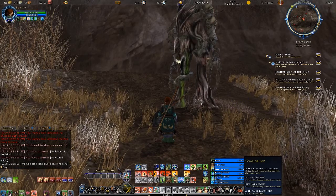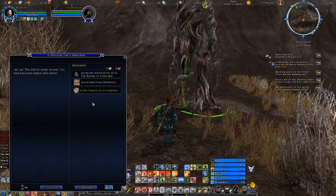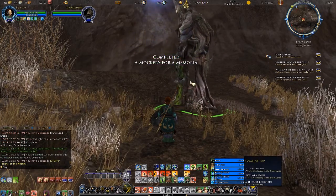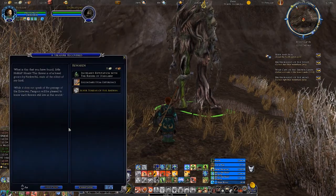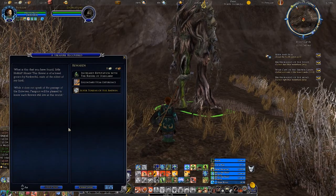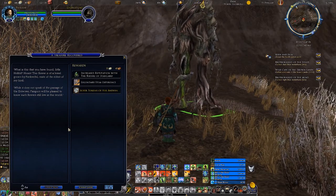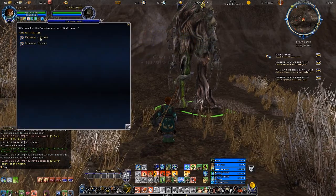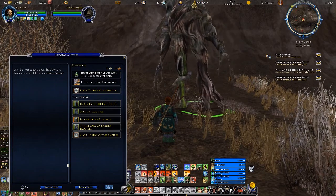I managed to get these stones for you. 'Ah yes, this shall do nicely — taroom. You have been most helpful, little hobbit.' And also, I managed to find this flower when I was back in the gardens. 'What is this that you have found? This flower is a breed grown by Fembrithil, mate of the eldest of my kind. While it does not speak of the passage of the entwives, Fangorn will be pleased to know such flowers still live in this world.' Also, I managed to take care of the boss. 'This is a good deed, little hobbit — trolls are a bad lot, to be certain. Taroom.'